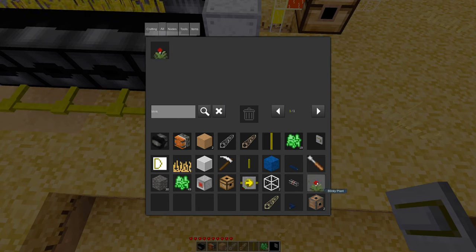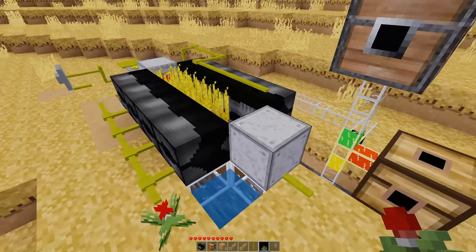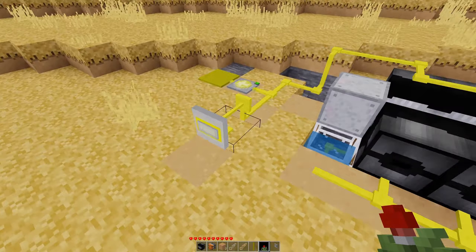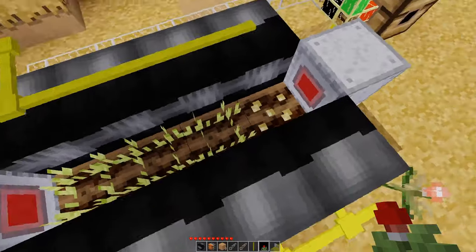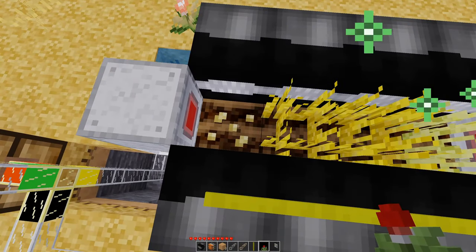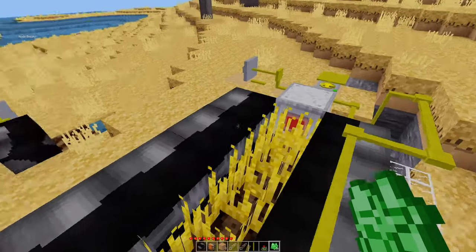To do that, let's grab a blinky plant. What a blinky plant does is give us a pulsing signal — it just switches between on and off. Every time it pulses, it's going to apply fertilizer. Now it's going to continue to apply fertilizer to the fully grown plants as well, which wastes fertilizer. So we may want to harvest plants a little sooner. But this one here just doesn't seem to want to grow.